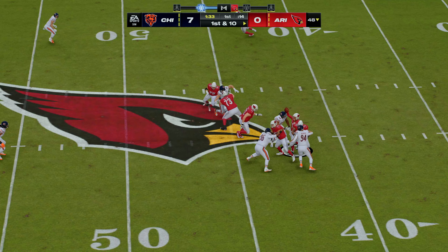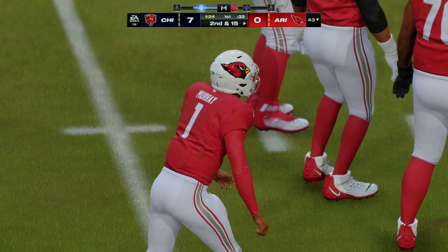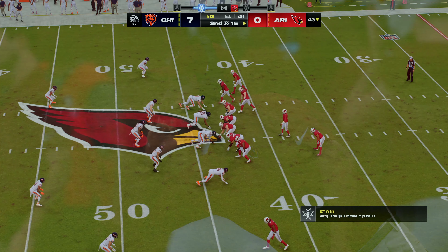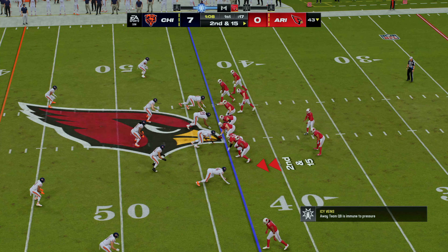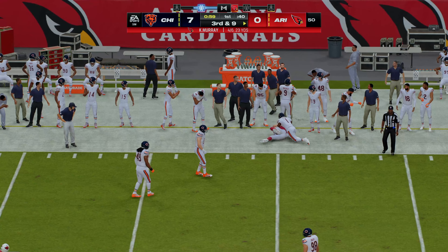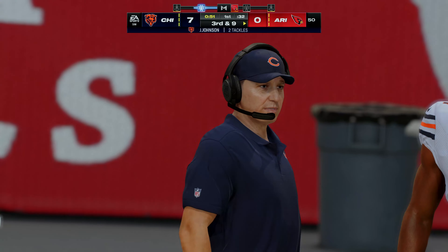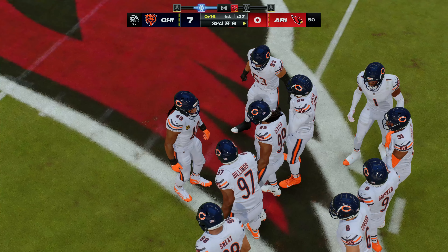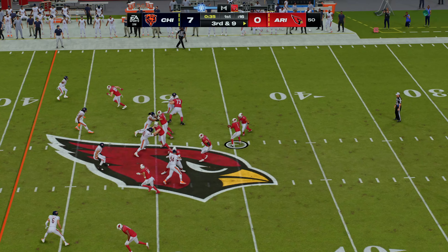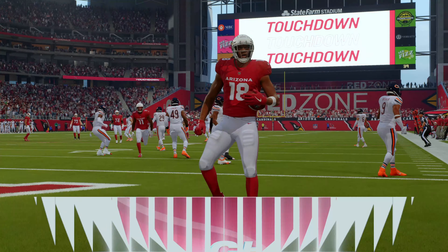First down Murray — pressure, he's taken down, a Bears sack. Gervon Dexter, the defensive tackle, gets in there for a loss of five. You've got to keep Murray in the pocket and not let him get to the perimeter, because once he's outside, that's where he can really hurt you. Murray throws on second down — caught by McBride, completion for seven yards, setting up third and nine. That's good recognition, and how about what he did after the catch. Play fake, Murray — he's got room to run, breaks a tackle — touchdown Cardinals! A big play, 50 yards!